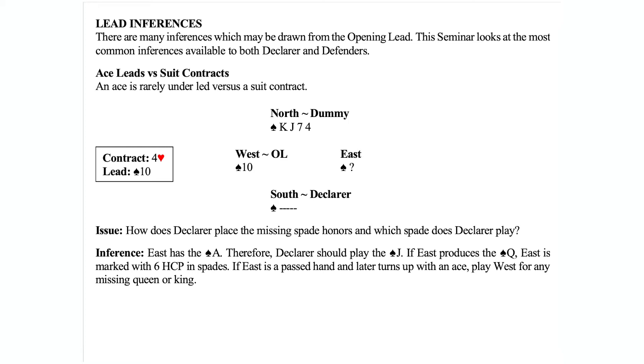Let's say we're in a suit contract and we're missing the ace. We have this combination: king-jack-small-small opposite some number of spades in declarer's hand — not a void. The ten of spades is led. In a suit contract, the inference is that West hasn't underled an ace, because in a trump contract underleading aces often ends up with the defender no longer getting their ace. So with the ten of spades lead against a four heart contract, the inference is that East holds the ace of spades.